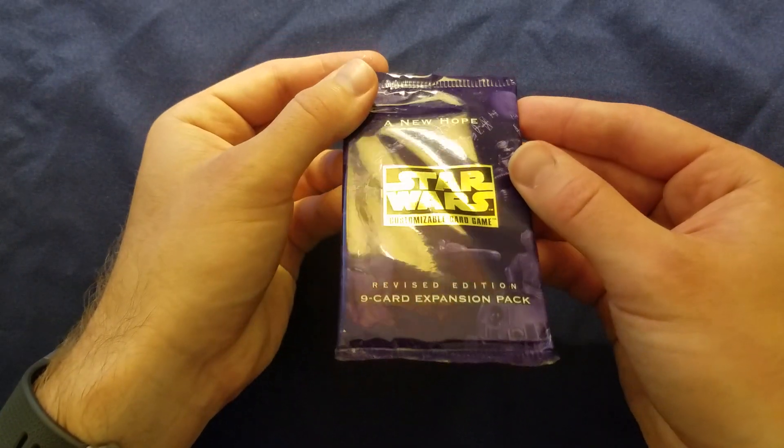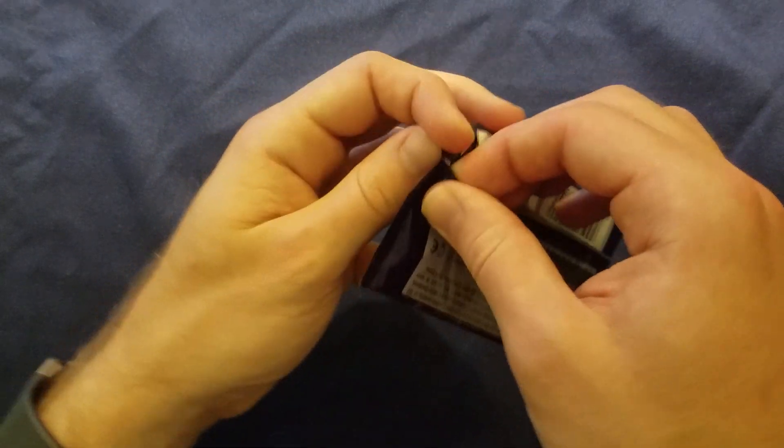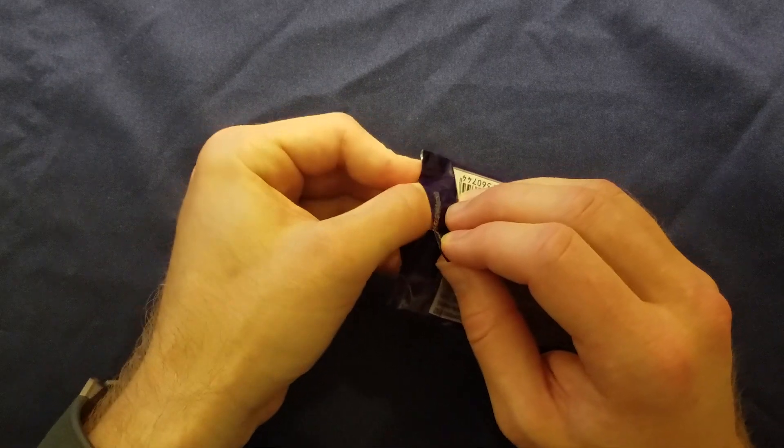A New Hope now - revised edition like we said before, so this was a couple years after the original release of the set. Instead of 15-card packs, they're down to 9-card packs. And the rares in these, I believe, is usually the last card.